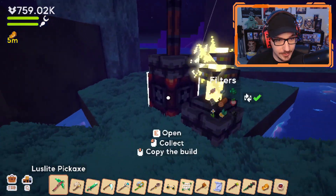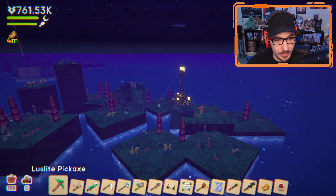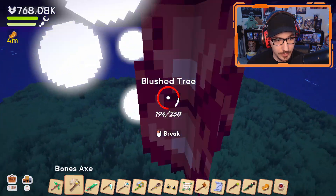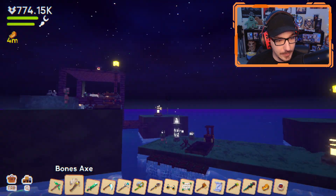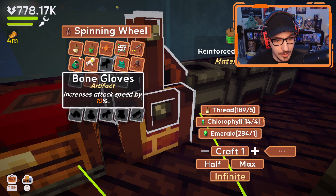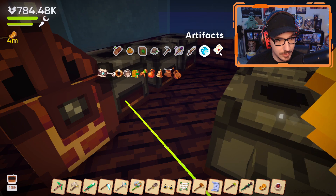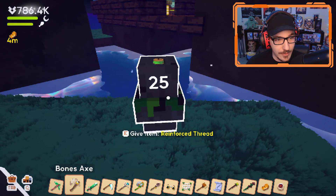Are these collecting everything I need? Can I make my personal mine like a flower one? There's a worm. I need to help this dude out over here and put some more over here. How many of these do we have? It doesn't tell us. Is it in our inventory somewhere? It doesn't tell us. We don't have any reinforced thread.